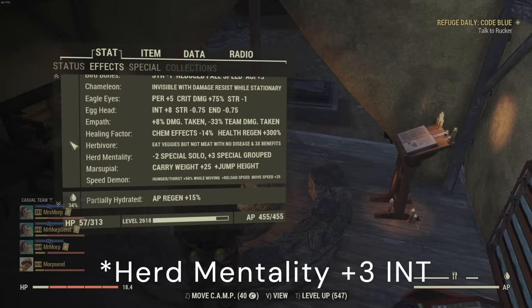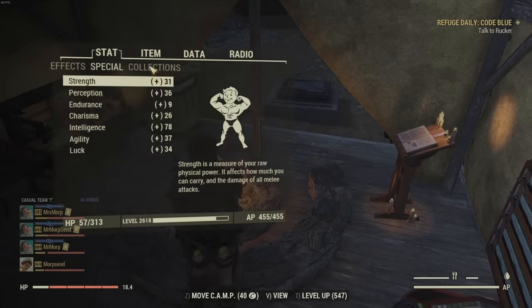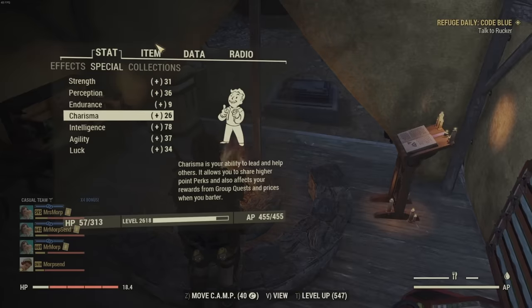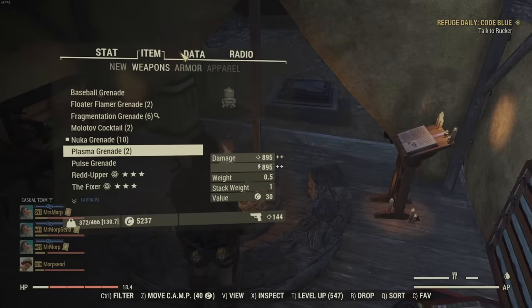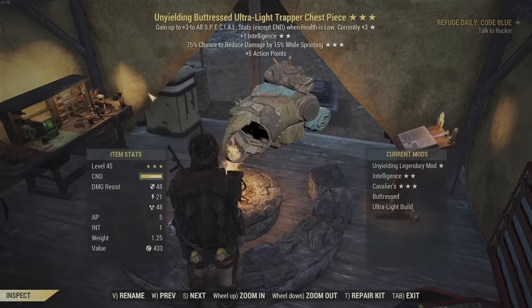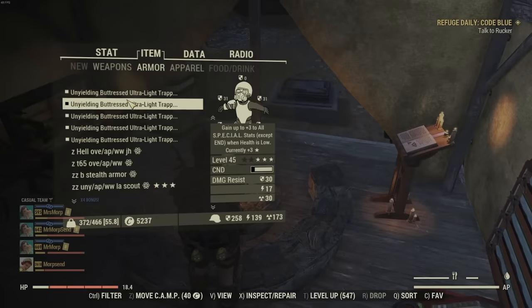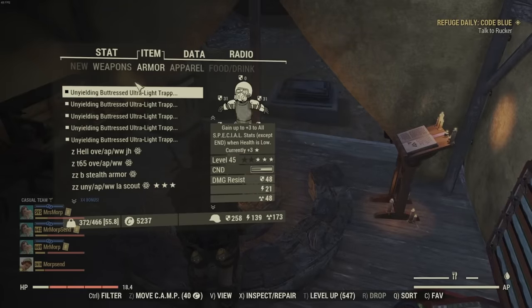You can additionally take a Marsupial Serum, and for the duration it suppresses the mutation, it removes the negative one Intelligence, which is helpful if you want to min-max. For armor, it is important to have a full set of Unyielding Armor — each piece gives you three to all stats except Endurance. If you can get a full set with Intelligence as a second star, that gives you a total of 20 more Intelligence.